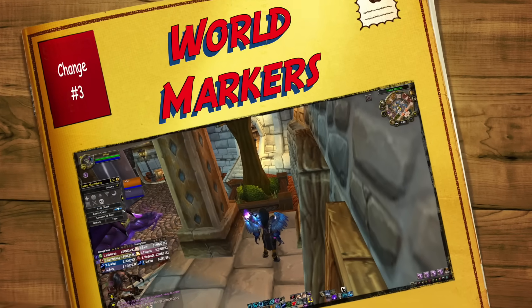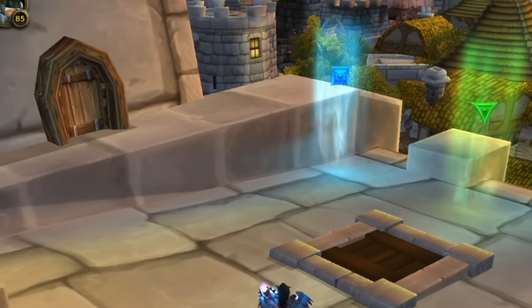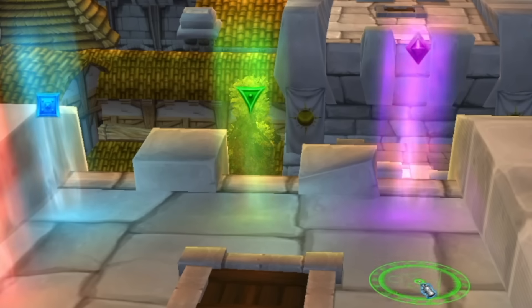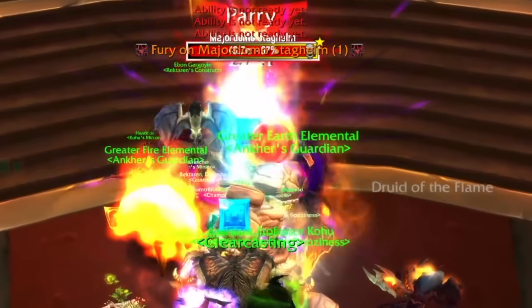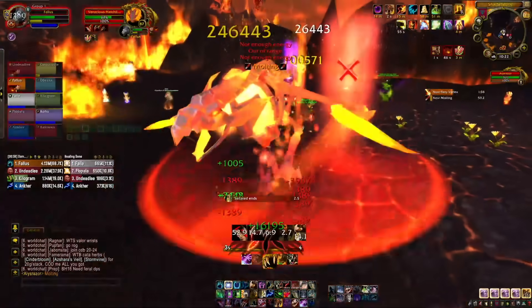In at number three is world markers. Using things like flares to show people where they're meant to be standing has been common practice up until this point. But now in Cataclysm, you'll have world markers that can be placed anywhere you want, making assigning where people should be standing or locations to run between in a raid just that much easier. There are very few fights where we don't use world markers, and they're a very useful tool in a raid leader's toolkit.